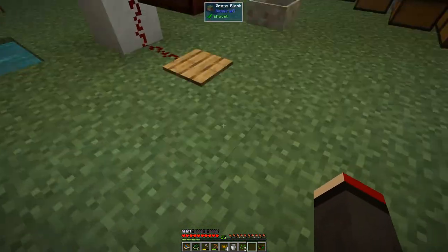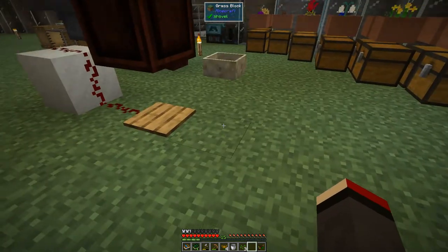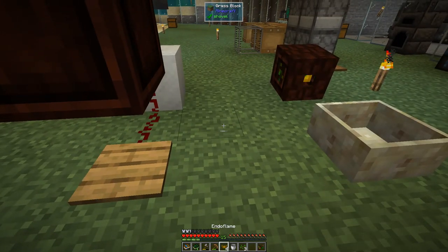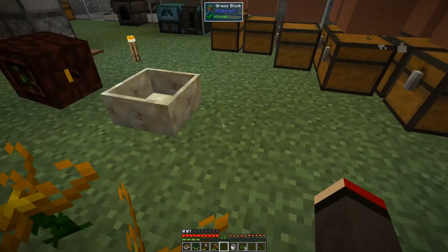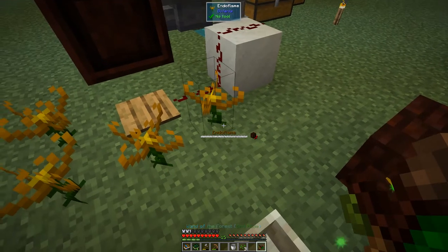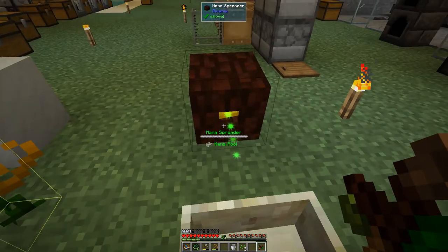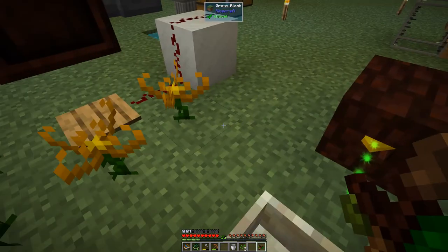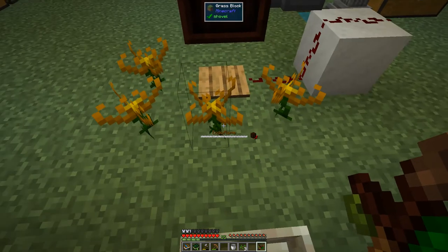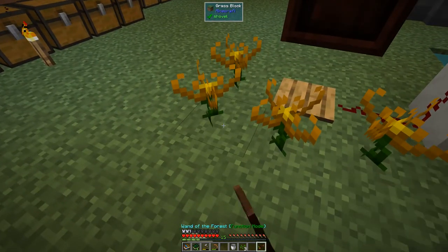When you put these down we need to bind them if they don't automatically get bound to the mana spreader — which is here. Endoflames have a range of about four blocks, so it's not too bad to place them around. To bind, shift right-click the endoflame and then shift right-click the mana spreader. Now it's got a tick on it — you can see the little mana spreader icon with no cross. We have to do this for all four plants.